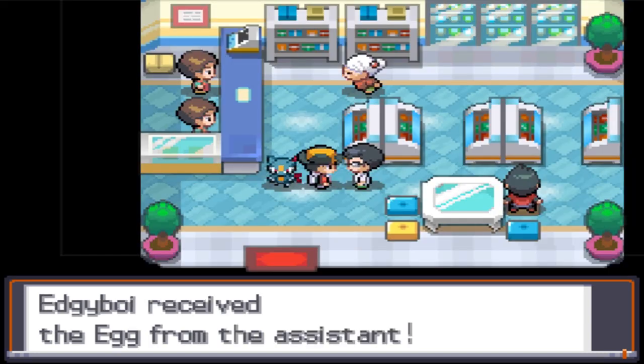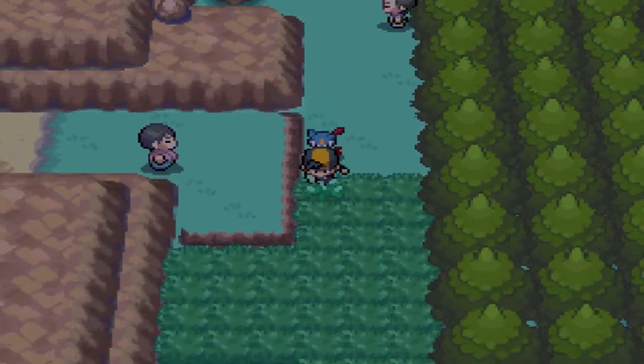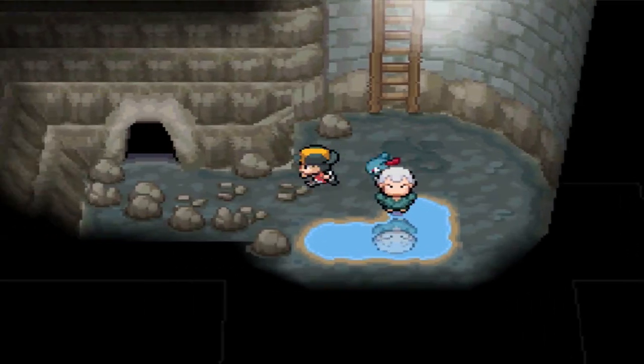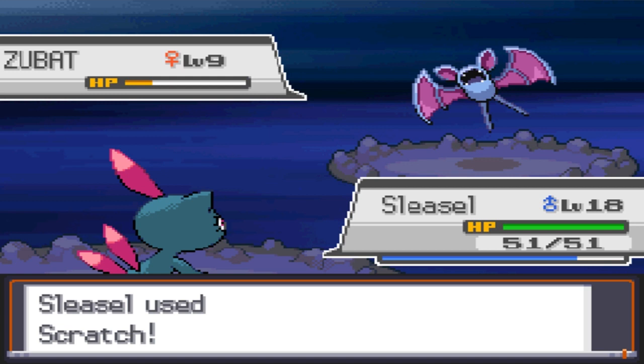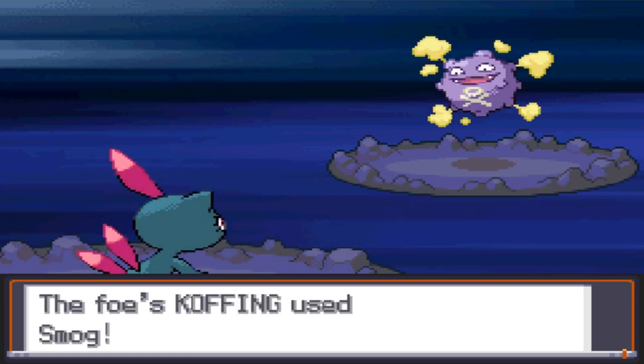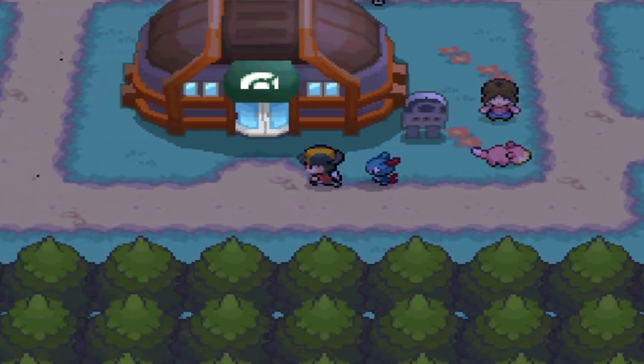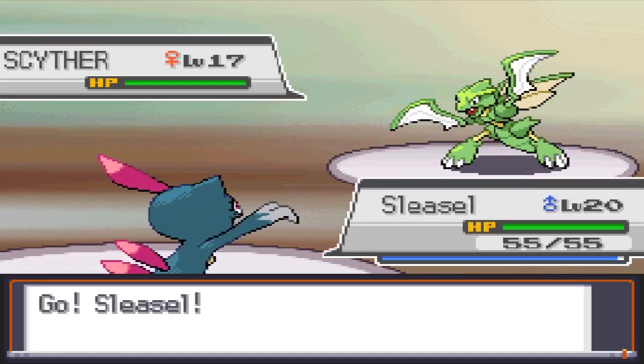we learn Feint Attack and destroy Falkner with it. We then place this breakfast food in the PC and head south to Union Cave. We demolish the trainers on the route and in the cave, so we move on to Slowpoke Well. We step over this corpse, and the grunts were a joke. Hurtun did get a poison with Smaug, but it doesn't do much after that. By this point I'm pretty cocky, so I head into the gym and make it to Bugsy at level 20.